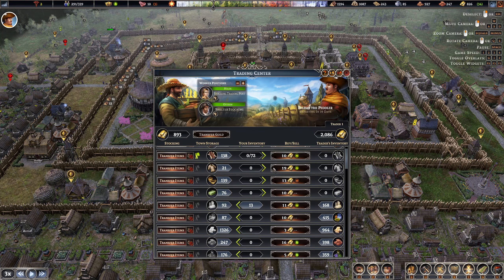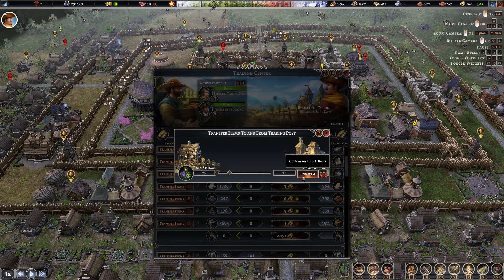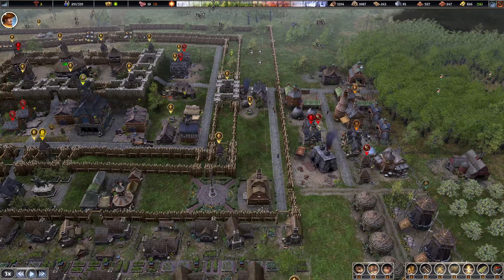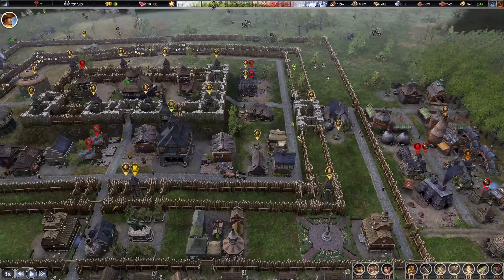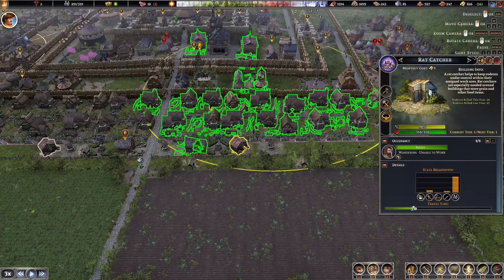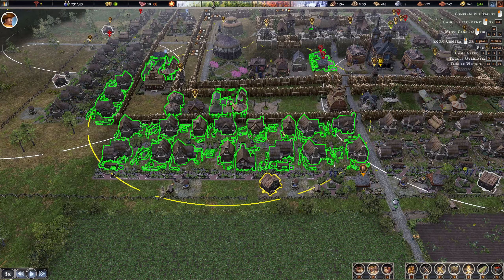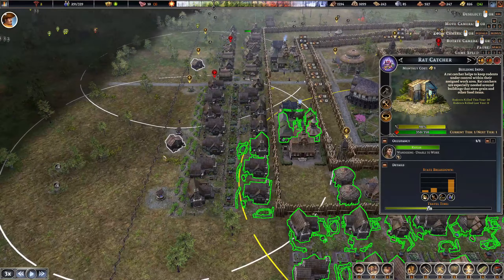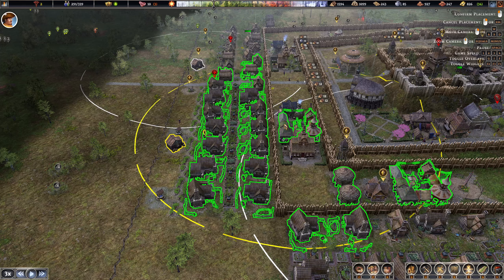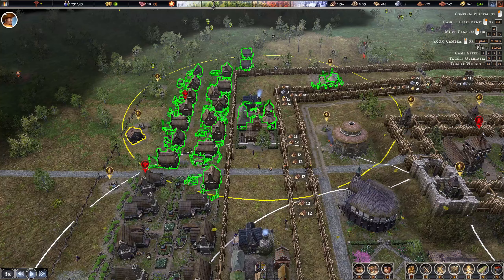We're making enough pelts now that I can start selling them. We've got an enormous amount of wheat. I might try taverns out in this design — I usually don't do taverns, but maybe I'll make some alcohol with the excess grain for trade at least. You can see we definitely have an abundance of what we need for the rats too.